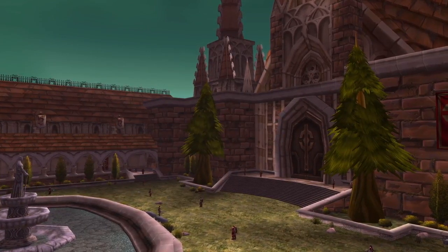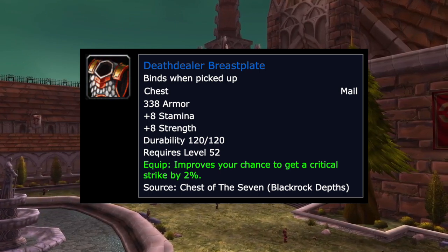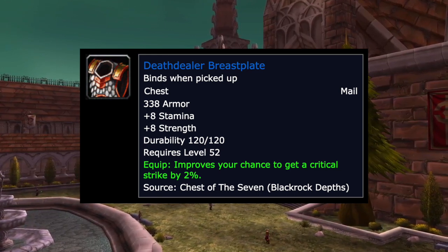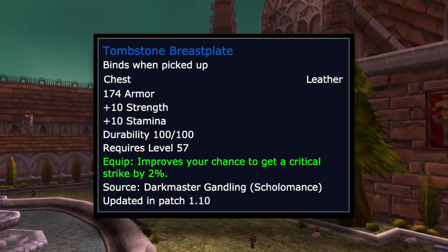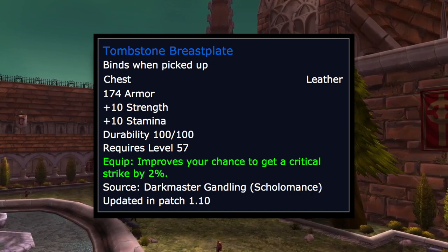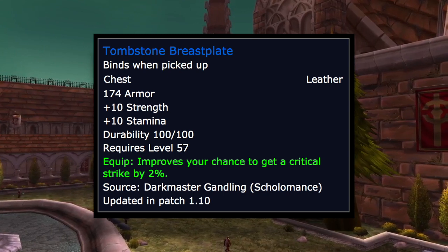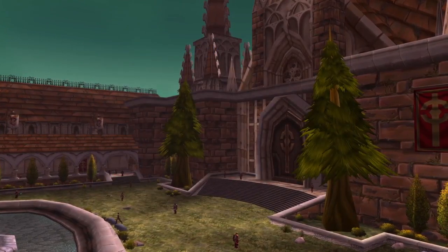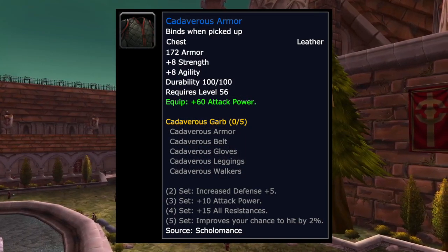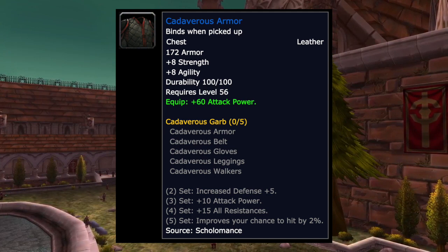For chest, the Death Dealer Breastplate off the Chest of the Seven from Blackrock Depths gives 8 stam, 8 strength, and 2% crit — a really strong option. The Tombstone Breastplate from Darkmaster Gandling in Scholomance has 10 strength, 10 stam, and 2% crit, also very strong. If you can't get those, the Cadaverous Armor has 8 strength, 8 agility, and 60 attack power — a good chunk of attack power even without crit.